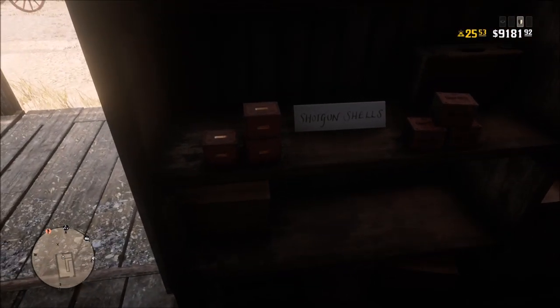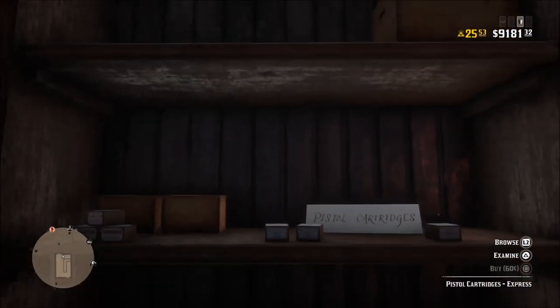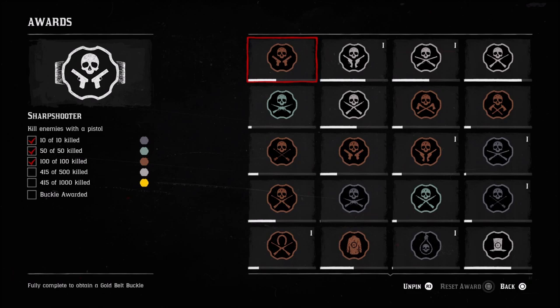For this video, this is going to seem complicated what I'm doing, but it's really not. So for Red Dead Online, what you guys are going to want to do is go into the menu and go to Progress, then go to Awards. When you go into that, you're going to see so many different tabs — Sharpshooter, Combat, Trade, Crimes, Competitive, Hunting, and so many different ones.